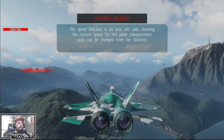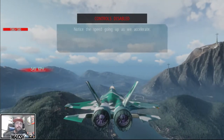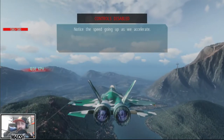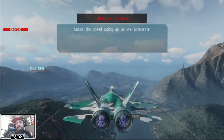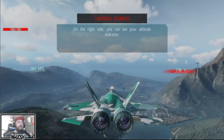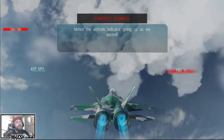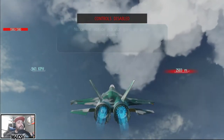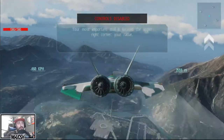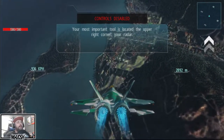Speed indicator — looks like we're slowing down, okay. For a game called Afterburner, it should have some good afterburners — and it looks like it does, so that's a plus. Got the altitude indicator. It's kind of weird doing a tutorial where I don't get to touch anything. The clouds are looking good — I'm just ready to blow some stuff up.